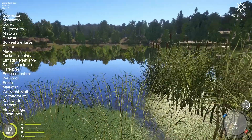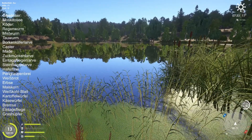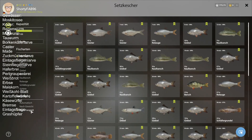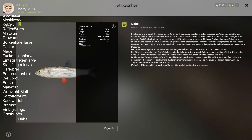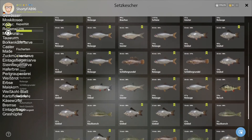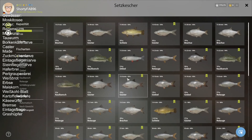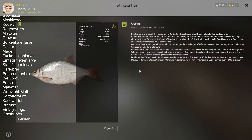Dann habe ich mich hier hergestellt und habe alles andere rausgezogen. Es ist sogar ein Döbel dabei, auf Regenwurm. Aber das war auch der einzige. Dann natürlich ein Haufen Rotaugen zwischendrin. Aber Güster auf Mistwurm, kurz nacheinander. Ja okay, so kurz nacheinander war es dann gar nicht.